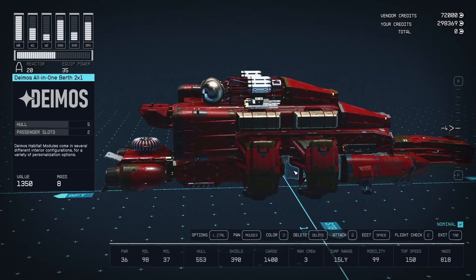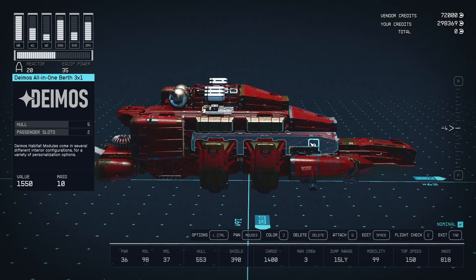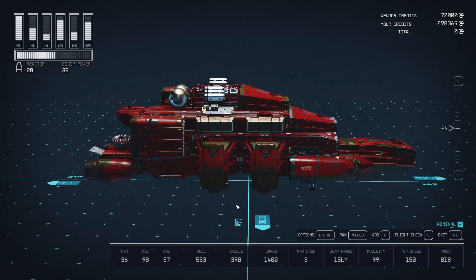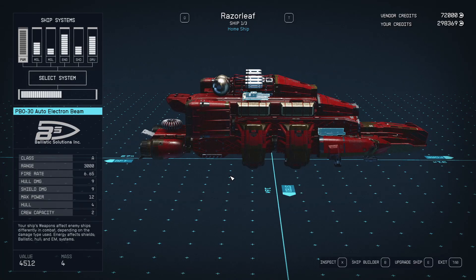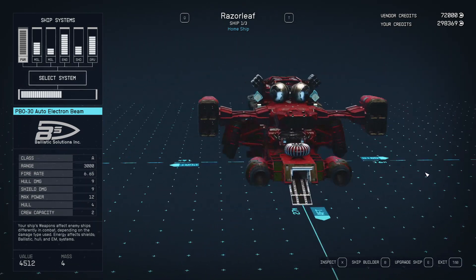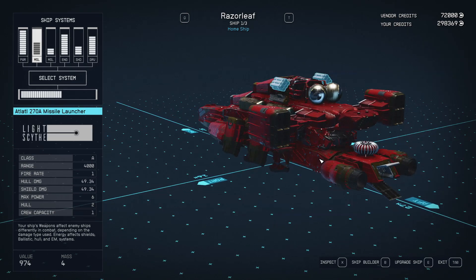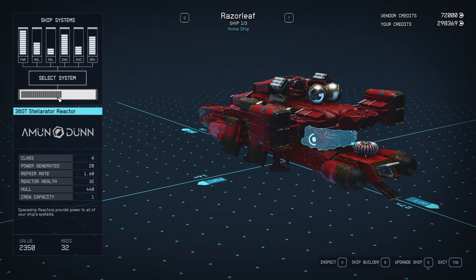The Razor Leaf is looking pretty razor. It's mainly meant to hold a lot of people, so there's that. Flight check is good, we're gonna exit. There we go, beautiful. We're just about as strong as we can get.